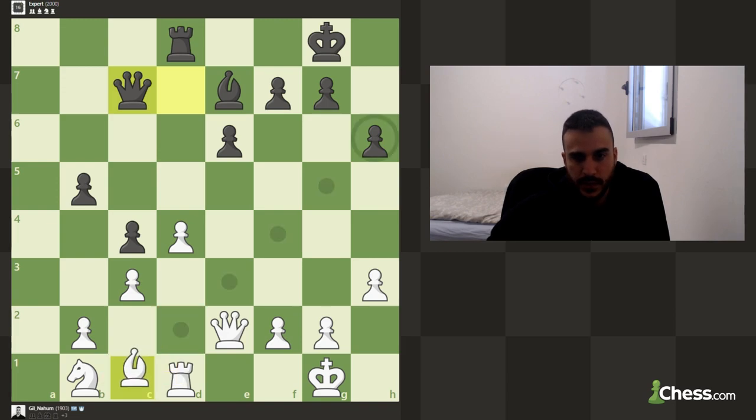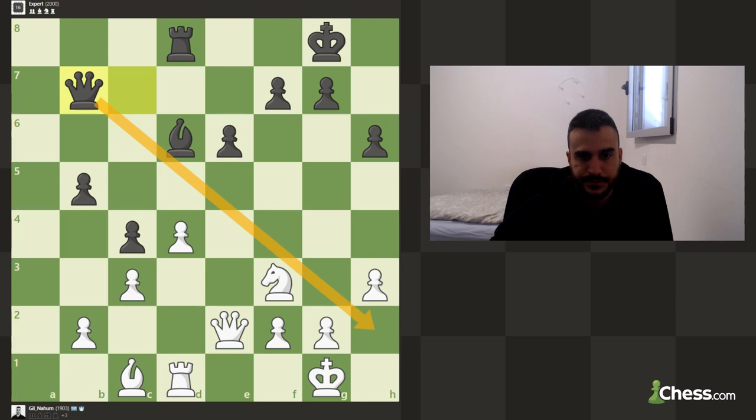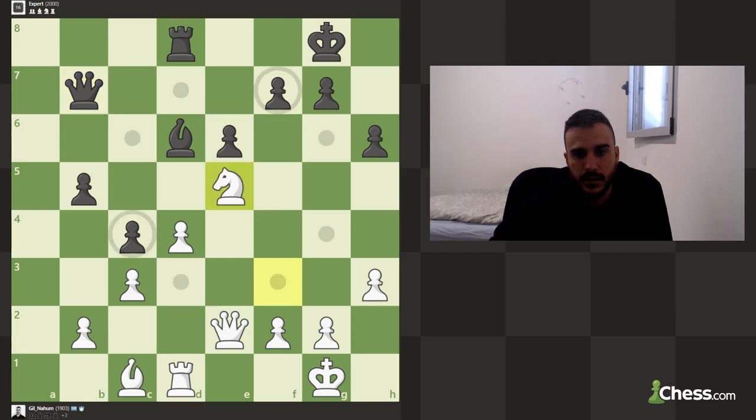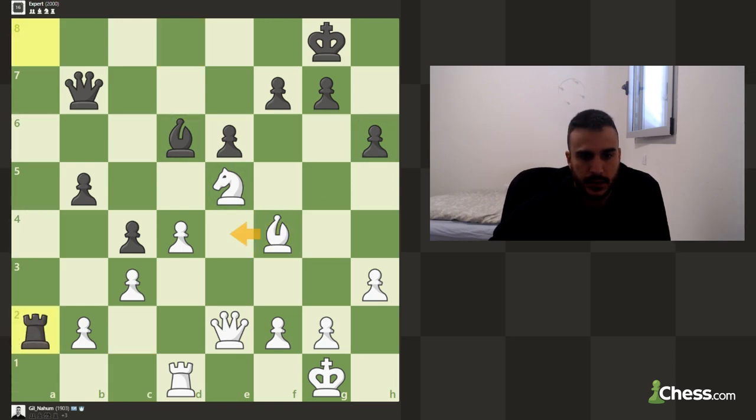We can develop the knight to f3 which is more natural, then try to develop the bishop on this diagonal. Actually, knight to f5 might also be good and we're blockading any bishop attacks. Now we can plant the knight here immediately and maybe go for some pressure against this pawn. Let's develop the bishop — in case he takes, I can take.